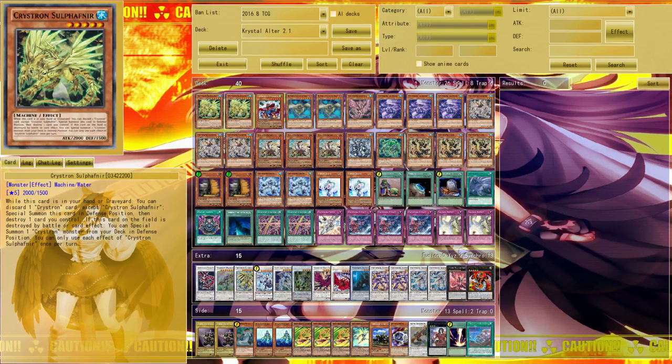When Sal Fathnir special summons himself that way you have to destroy one card you control. But the second effect says: if Sal Fathnir is destroyed while on the field by your card effect or by battle, you can special summon one Chrystron monster from the deck in defense position. So basically, one Sal Fathnir plus a Chrystron card in hand equals any Chrystron monster on your field.